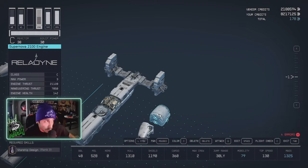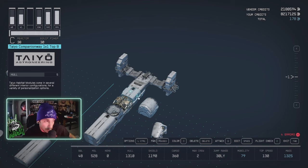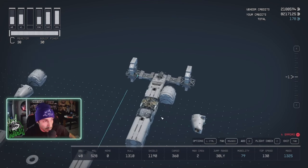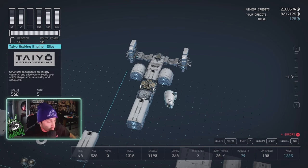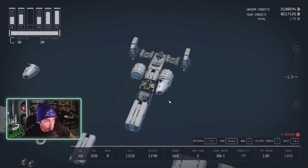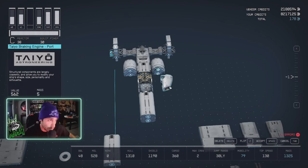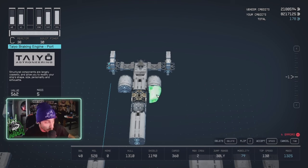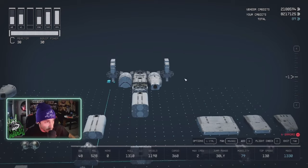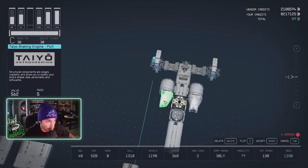For the engines we're going to use the Supernova 2100s. Attach them to the doorway on the Companionway on both sides. I've seen a lot of Razor Crest builds done this way, but I didn't like it because it's not as rounded. So I found that if you take the iTayo braking engine — the one with the hole in the front — duplicate it in place, flip it, and drop it down, it looks much more symmetrical. We'll do the same on the other side: duplicate in place, flip it, drop it down.